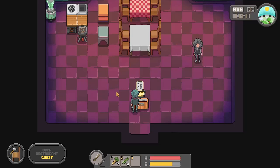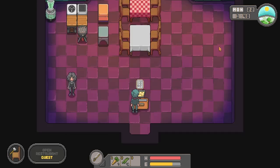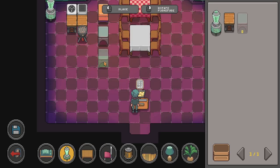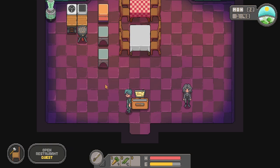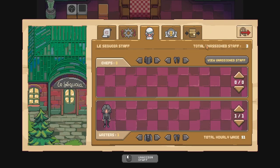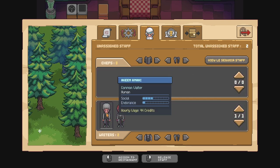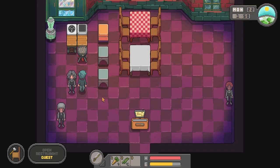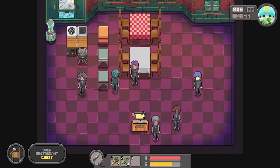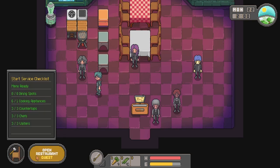I think I just hired two chefs and two waiters. What do I need to do now? We need countertops. Is this it? Countertop — yep, that's it. But how come they were not registered? I need to assign them — view and assign. We have one chef; assign staff here. All righty, there you go. So we need one more chef. Look at our staff — they're so happy and excited for the grand opening. If you look at the left side, our start service checklist is ready. I think we are good for the opening.